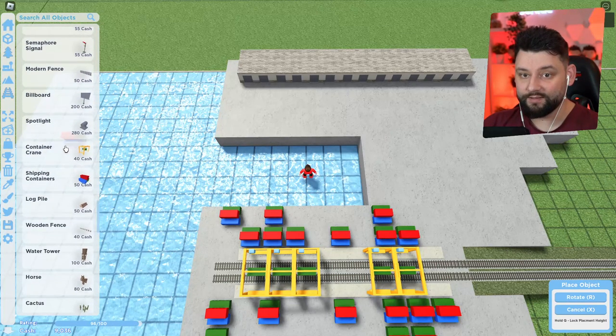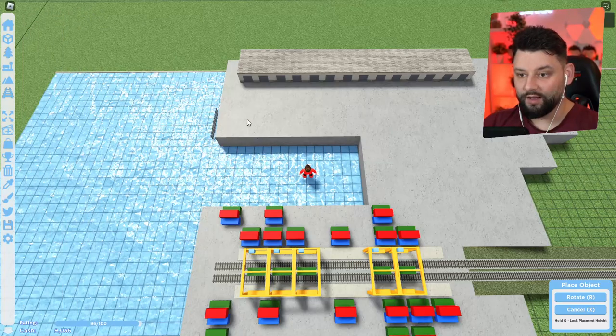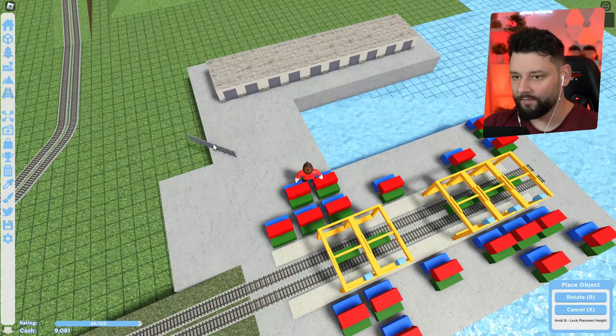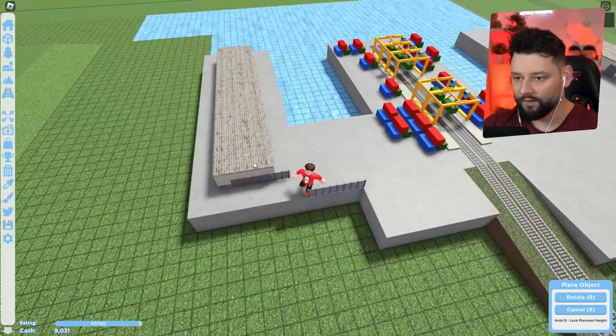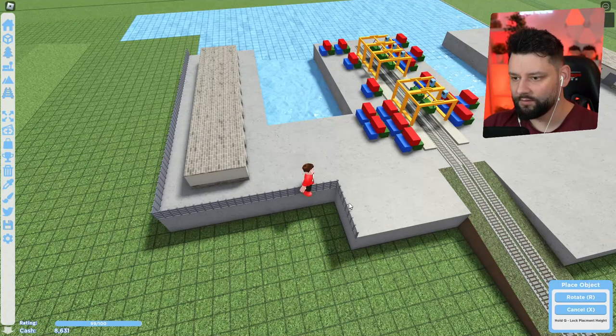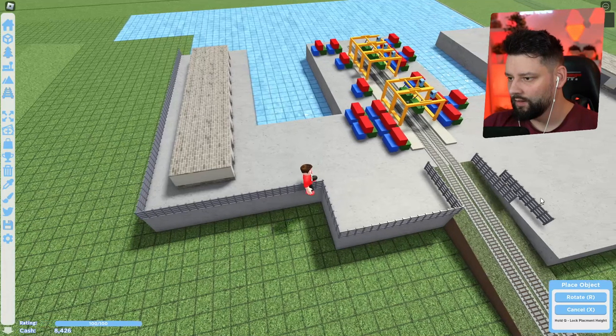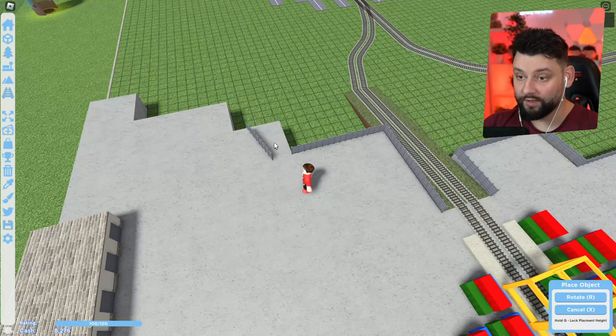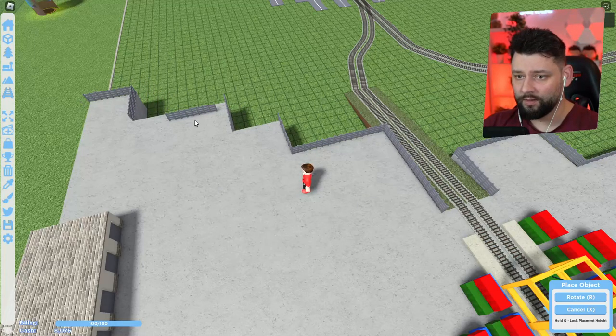We have our cargo ready to go. We don't currently have a train on it but let me add a few more bits and bobs to make it feel like an actual industrial area. I can put modern fences up to block some spaces out. I don't know how much I want to do this, but it does feel cool to create these little edged areas. Beautiful. I do need to build a road up here at some point, not quite sure how we're going to attempt that.